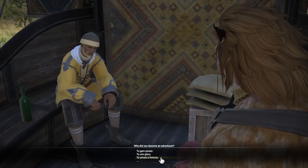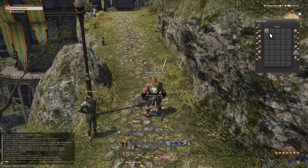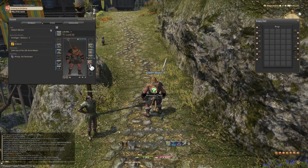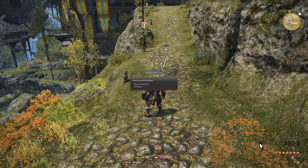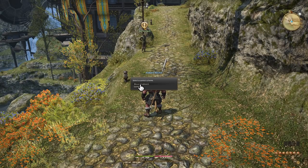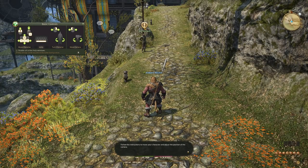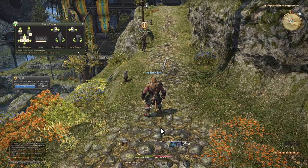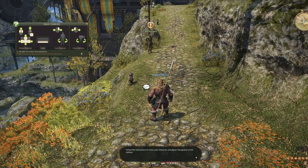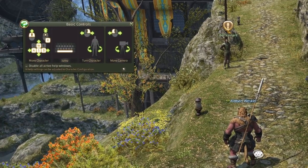Here you'll also get your first multiple choice question. Your answers to these very rarely ever matter to anything, but sometimes it gives you an easter egg, like in this intro. Finally we'll reach our destination and get our first tastes of movement. We can use either controller or keyboard, and I recommend all console players have a cheap USB keyboard available. You may not ever use it for gameplay, but to chat with people you really want a keyboard. Whichever we pick we'll get our first active help, telling us the basics of movement, and we'll get to try it out.